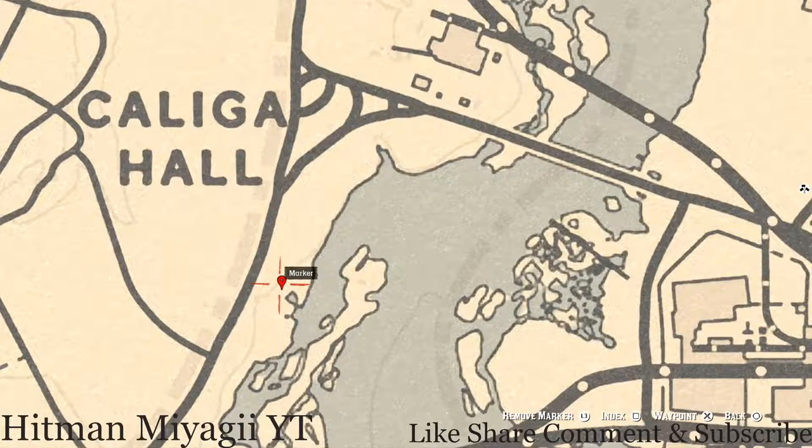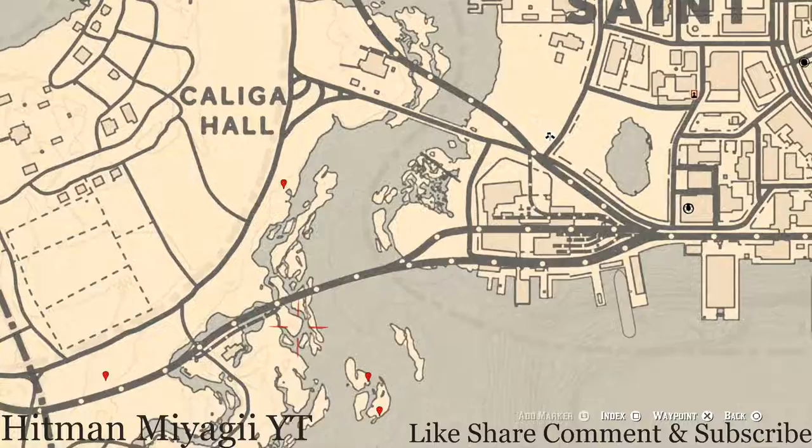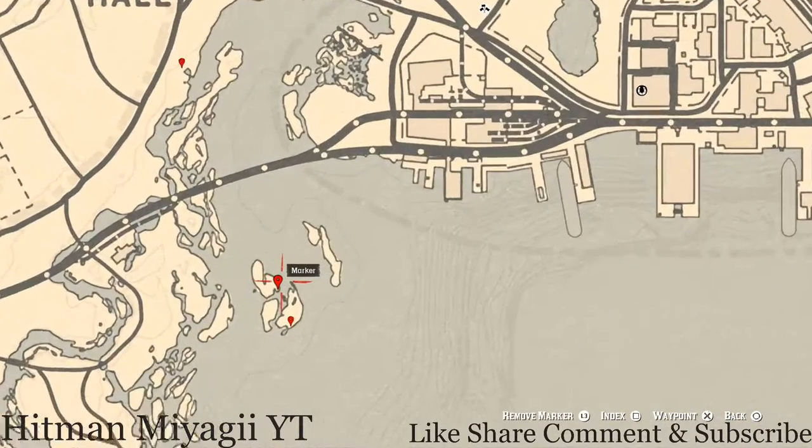Let's go to our next marker, which is a bird egg. This bird egg is a Spoonbill Egg — that's S-P-O-O-N-B-I-L-L — and it's in the tree. Shoot it down with a varmint rifle or a bow using a small game arrow.